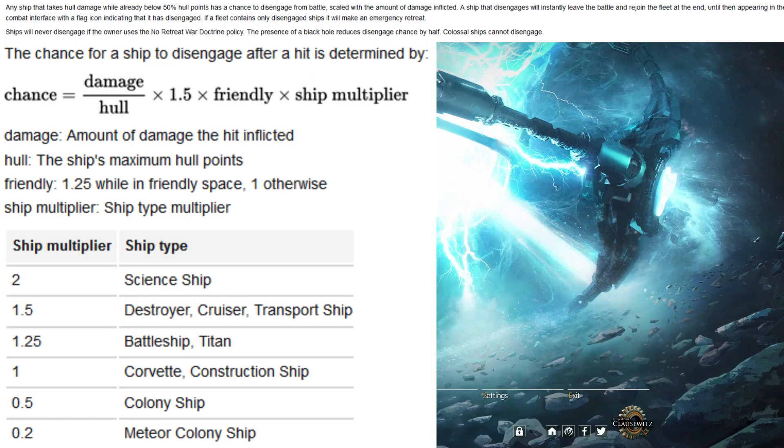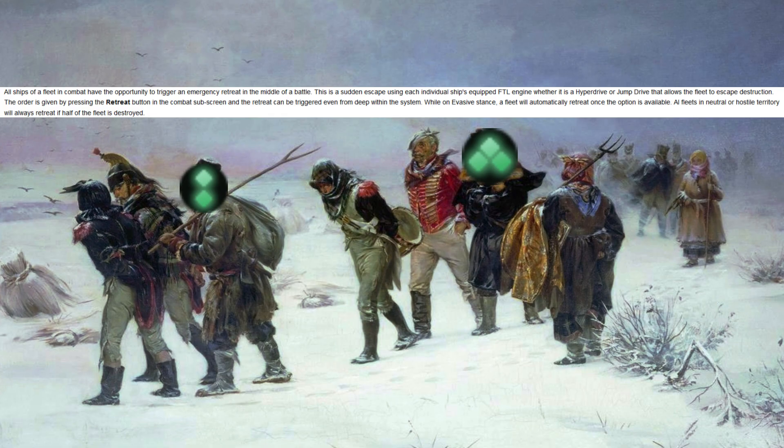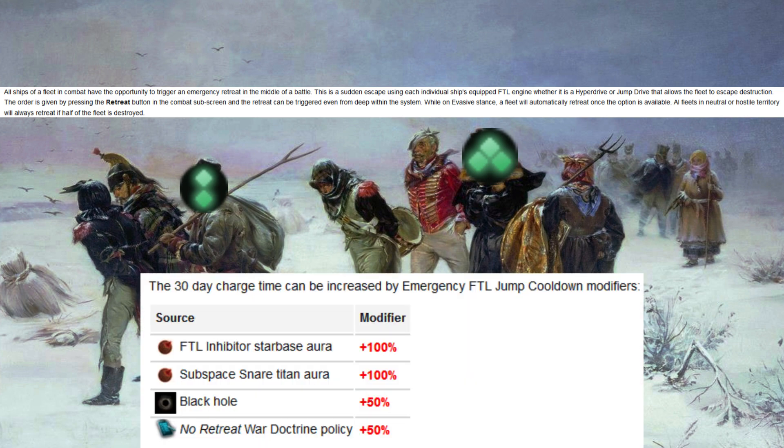The 100% disengagement chance reduction effectively means your ships will never have a chance to disengage, regardless of what you do. Even if you add a Trickster admiral, your ships are prevented from ever disengaging or retreating naturally — they will all die if it's a fight you would otherwise lose. You can still force a retreat using the emergency FTL button.